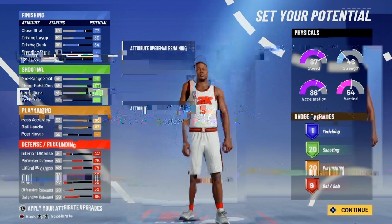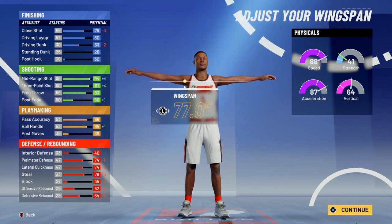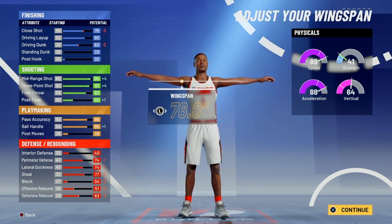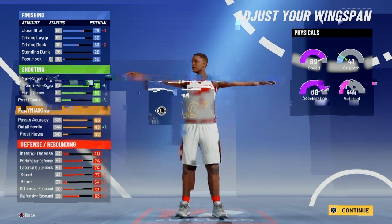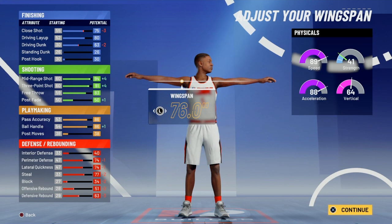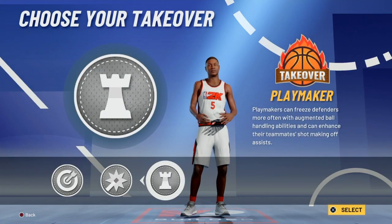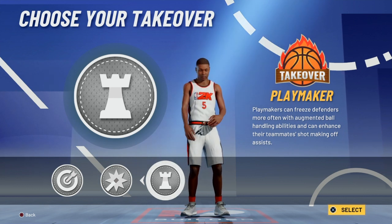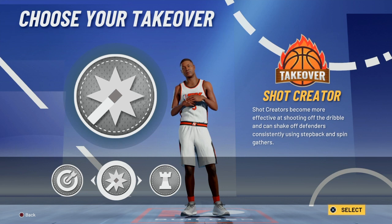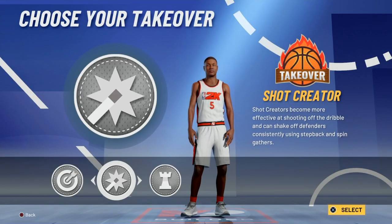You can go back to what was first made if you prefer the original setup. I think you can make this build six-five, or play it safe at six-four. Offensively the attributes aren't amazing, but you get clamps, intimidator, and interceptor. Your shooting is amazing with 20 shooting badges and 20 playmaking badges — so four or five Hall of Fame badges. For takeover, sharp takeover was overpowered last year. If you're the type that gets off screens, definitely go sharp takeover.